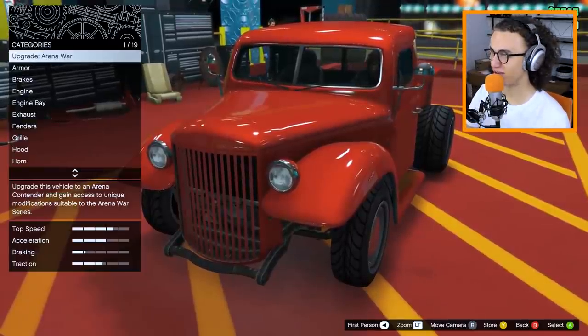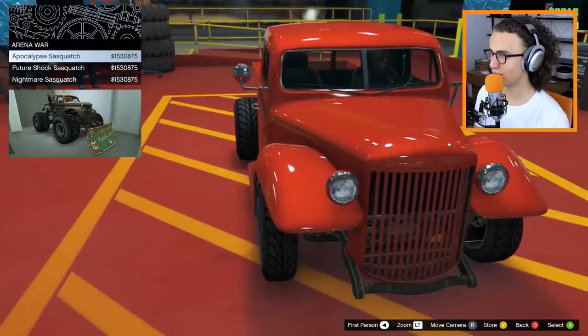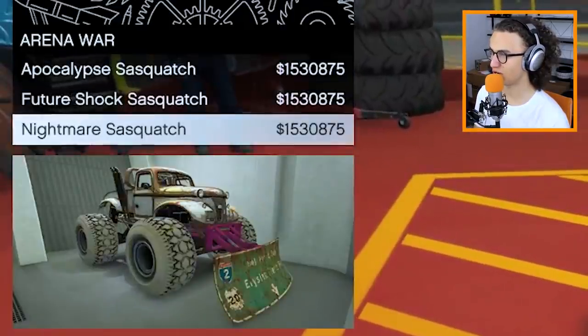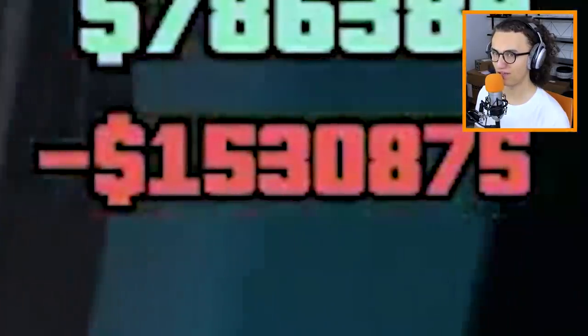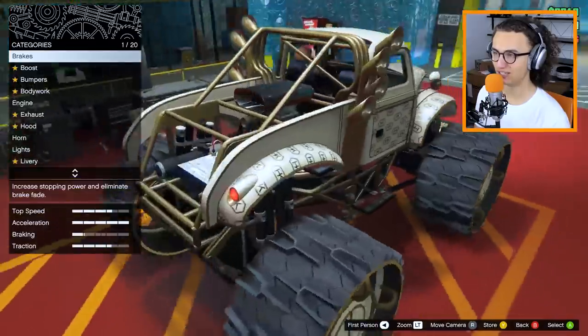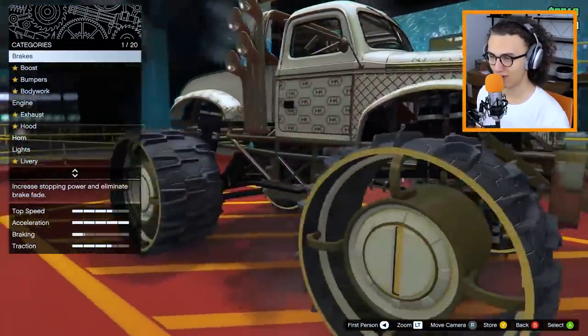Today we will be customizing the Rat Truck. This vehicle is brand new. We can go with the Apocalypse, the Future Shock, or the Nightmare. We're gonna do the Future Shock. It costs 1.5 million GTA 5 bucks to upgrade this bad boy. Let's see what we can do with it.